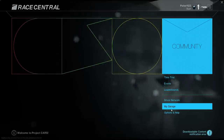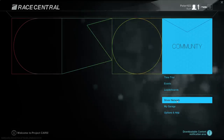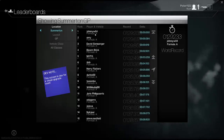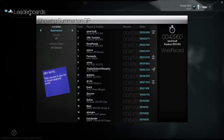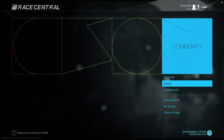In all of these, at the bottom you have the Driver Network, Garage, Options and Help — which is also at the top right. Community: you have leaderboards. I think these actually work. Looks like they work — JohnnyW84 is a beast at Somerton in Formula A. I'm sure they're going to edit them. A lot of these have dev notes — they've been adding on and changing things, so again, work in progress. Don't judge too much.